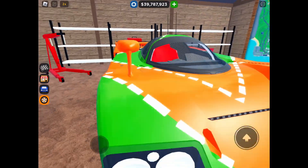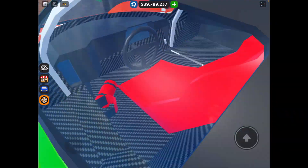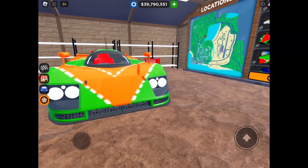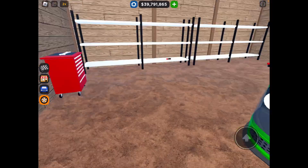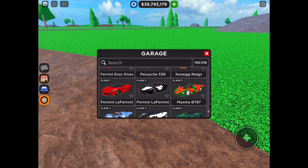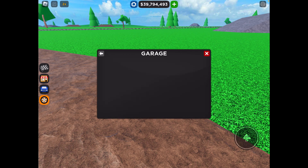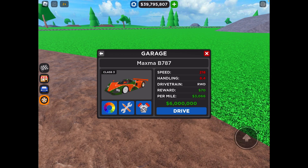All 12 of these parts come together to make this car. This car is a one-seater — it actually might be two, I'm not 100% sure. After you find all 12 of those parts in order, you get this car. Now this car is valued at $6 million, but it performs around the $9 million range.